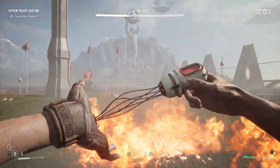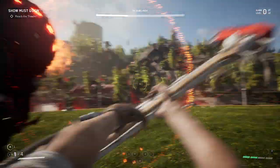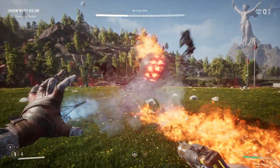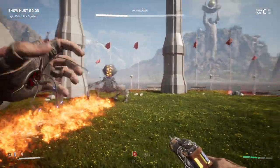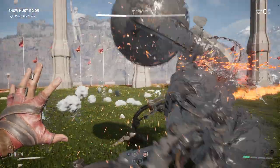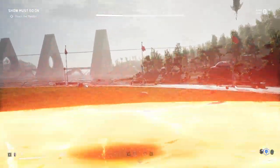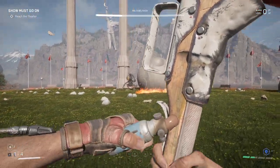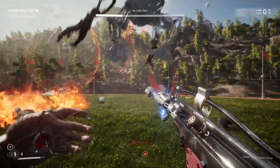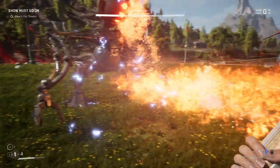He's in flame mode, so just dodge the flame. You can hit him a few times after he jumps if you time it right. You just want to keep shocking him — that's the key. We ran out of this one; we're reinstalling the next one.